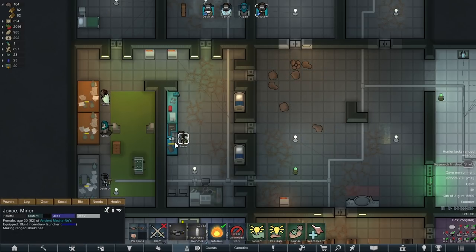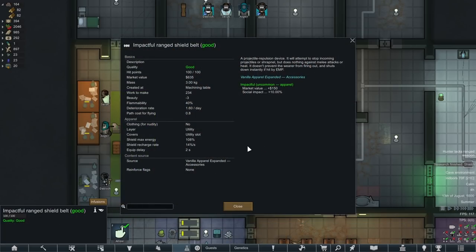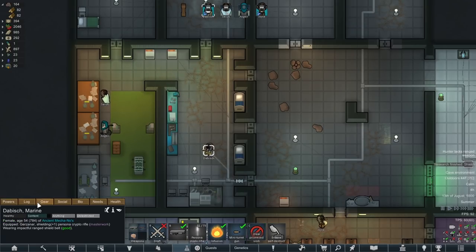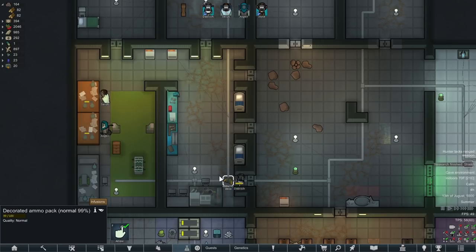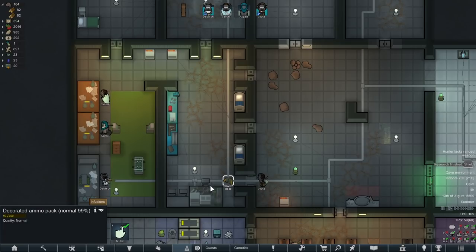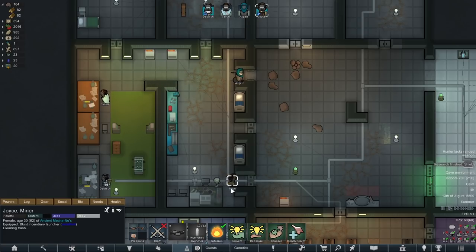The ranged shield belt does give a bit less protection than the melee one, but since it's good quality, we got a pretty good amount of energy on it and you can fire out of it. We'll now have Dabish try to put that on. Oh, we can't put that on on top of the ammo pack. If I could choose, I'd probably prioritize the protection over the lowered ranged cooldown, but we'll just give Dabish the shield and then give Joyce the lowered cooldown.